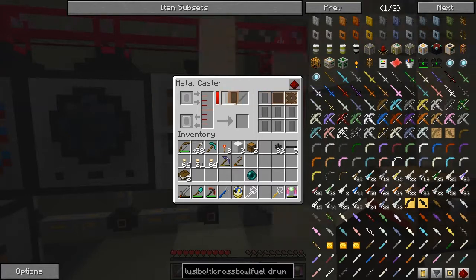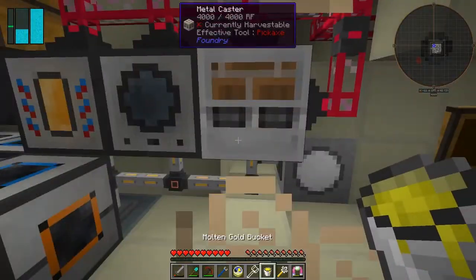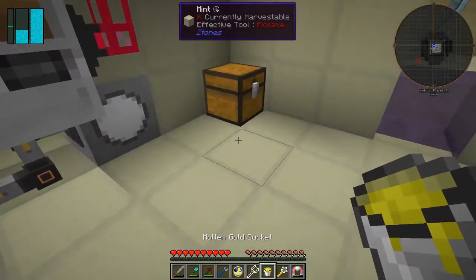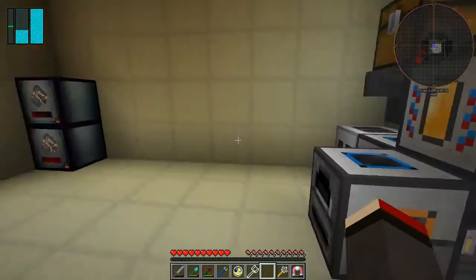We need 32 ingots. Let's put that into there - get the gold bucket out of here and put it into the filter. I wonder if there's a better way to do this. I know we have a lot of these export buses but I don't have a lot of these yet. Looks like I'm actually completely short of gold. Okay, we're going to have to fix that.